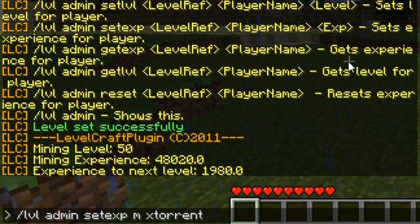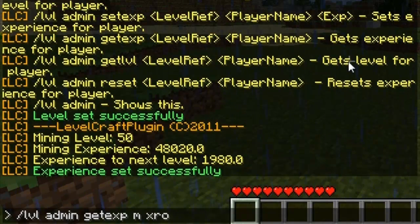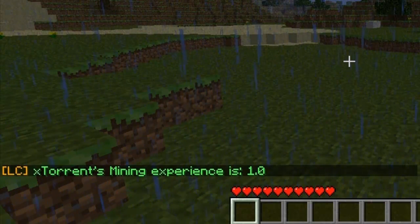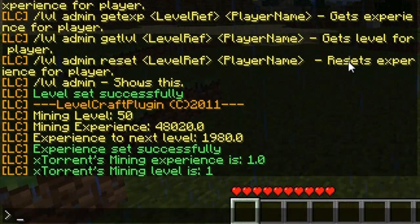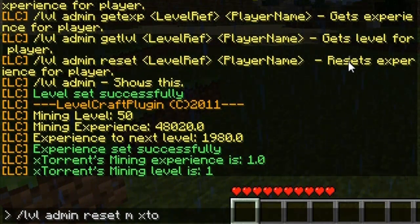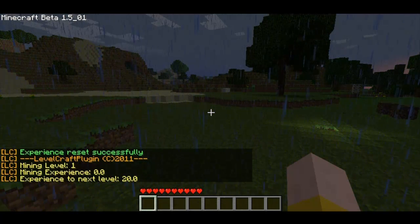Another one is /level admin set exp, with the level reference M and a player name — this lets you set experience for someone. We can give them just 1 XP. Then /level admin get exp, level reference M, player name — that retrieves the exp, and I've got 1. /level admin get level, reference M, player name — returns the current level. /level admin reset level M resets the mining level completely back to zero.